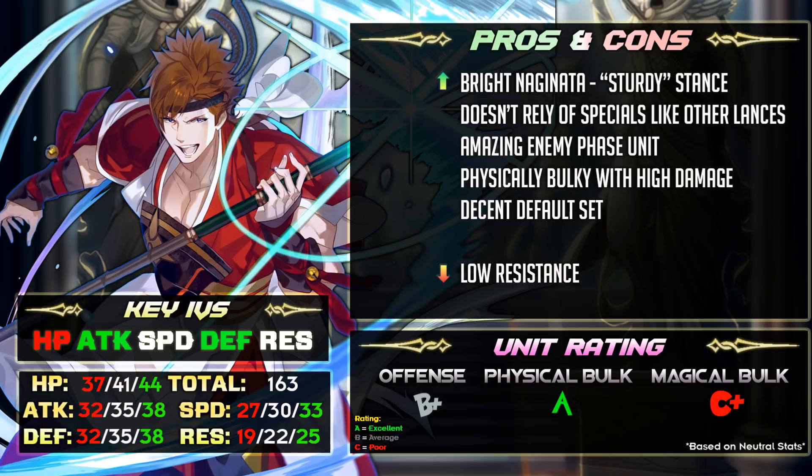In terms of 1v1 performance Shiro is slightly better mainly due to his legendary weapon effect. For boons and banes it's a matter of preference. More attack is nice but not really needed. Plus speed reaches a point where you can prevent most enemies from doubling, while minus speed helps charge his special faster. For slow bulky Steady Breath heroes I prefer specializing in defensive bulk, so plus defense is the best boon — it also helps dish out extra damage from Bonfire or Ignis. Best banes are speed or resistance.